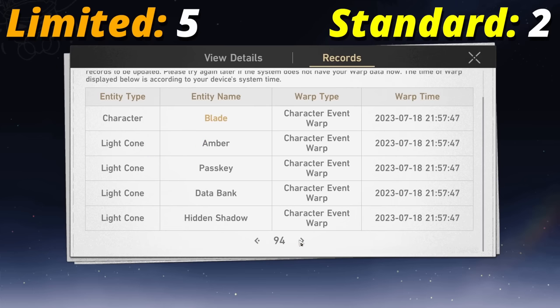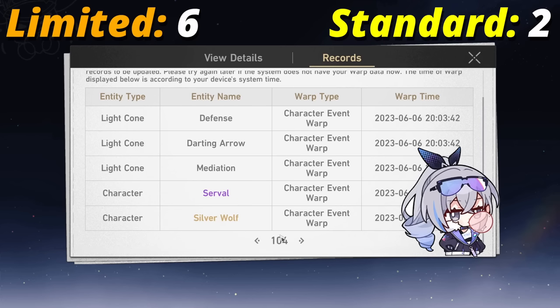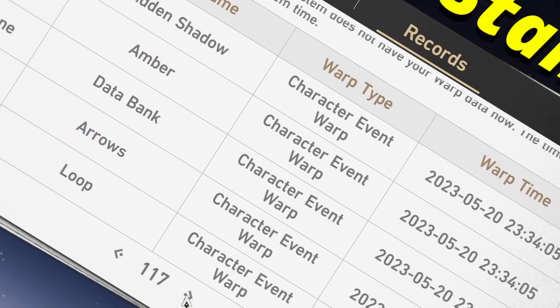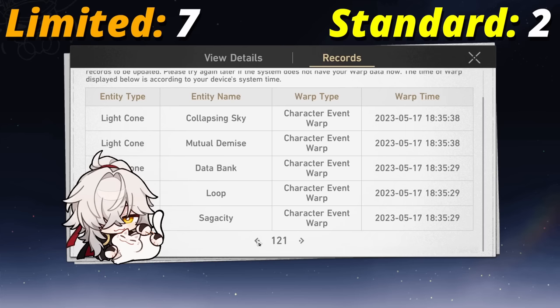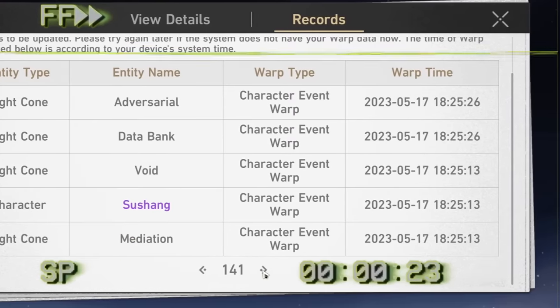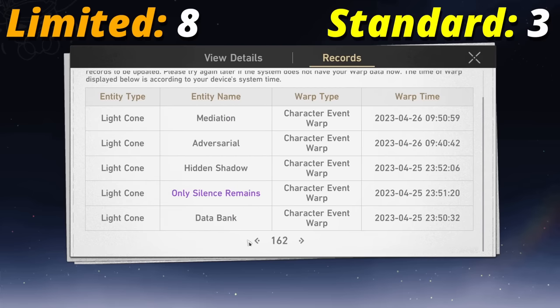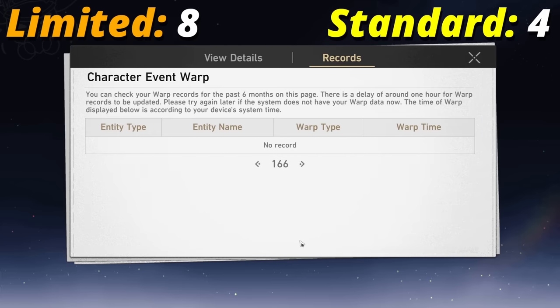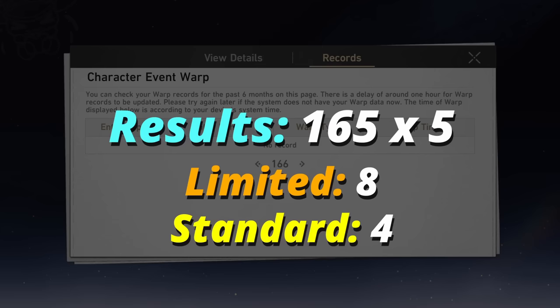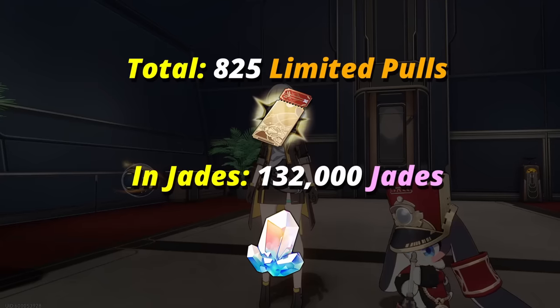And Blade, who in my opinion is one of the coolest characters in the game. Silver Wolf. We did win Blade's 50-50. And then Jing Yuan right there. So there's Gepard. Then we have Seele. Did I lose a 50-50 for Seele? Yeah, I did - I see Clara right there. So 165 times 5 - that's 825 pulls. Wow, that is quite a lot.